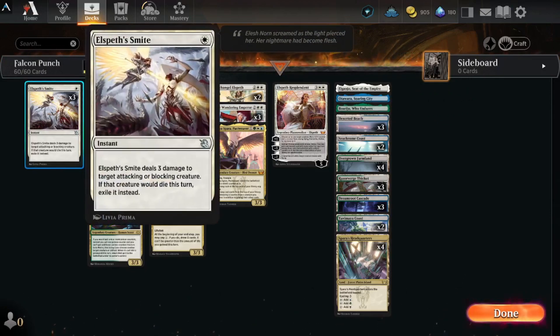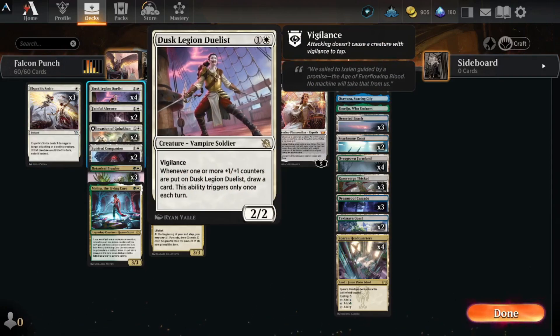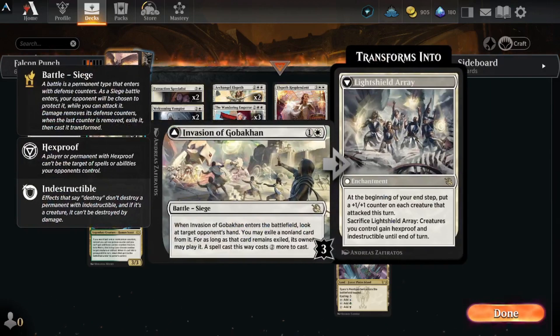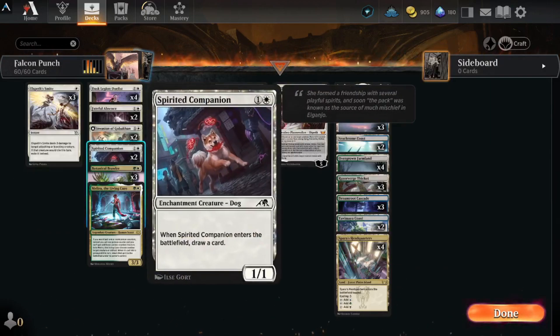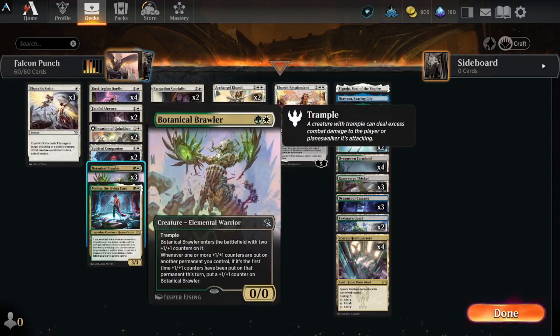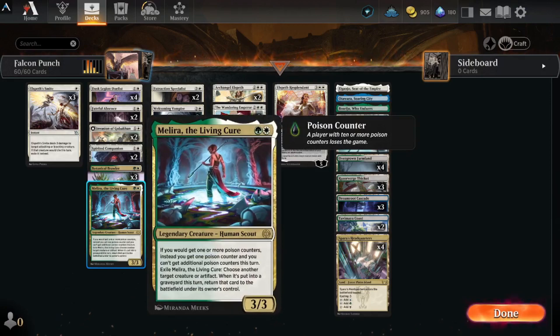We're gonna run Elspeth Smite for a little bit of control, Dusk Legion Duelist for draw, Faithful Absence for control, Invasion of Gobicon for the Light Shield Array, Spirited Companion for drawing, Botanical Brawler for the counters, and Melira the Living Cure to basically help out a little bit. She's pretty good - when she's put into the graveyard you can return the card to the battlefield under its owner's control.